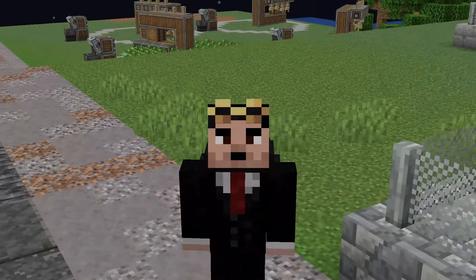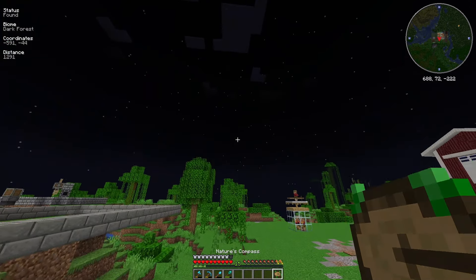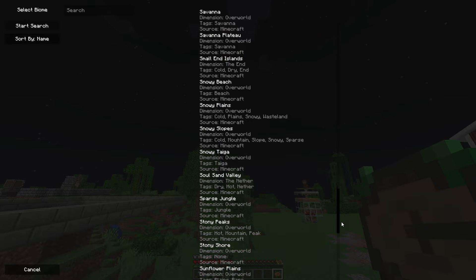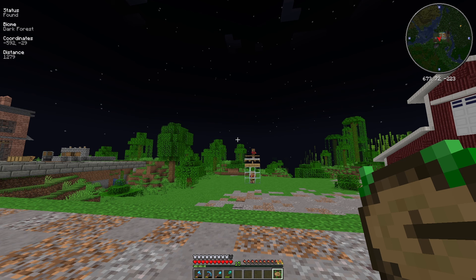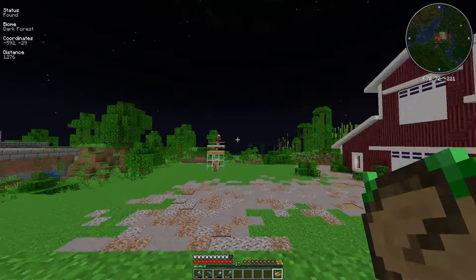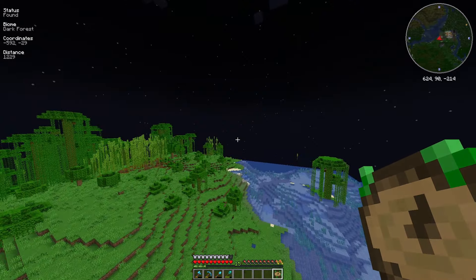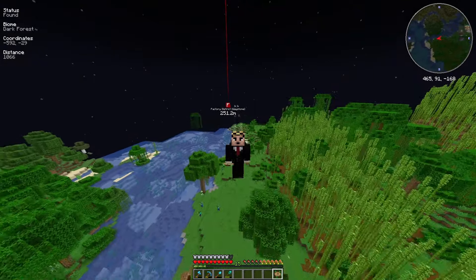In between episodes I made this other thing — it's called the Nature's Compass. Basically it will find every biome in your world. As you can see there's an endless amount of biomes we can explore, but I need a dark oak forest, and it has found the dark oak forest in this direction. So I'm gonna go find this dark oak forest and I'll be right back.